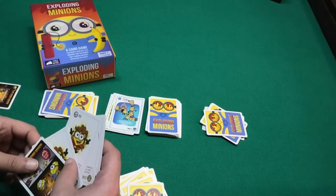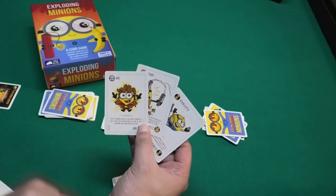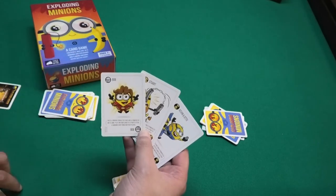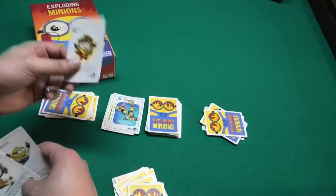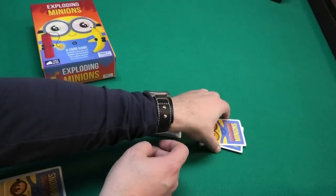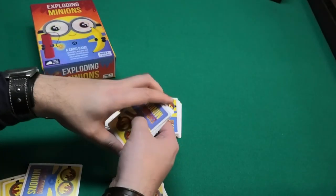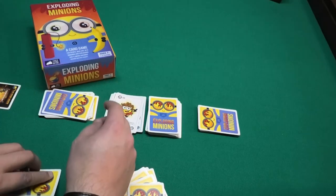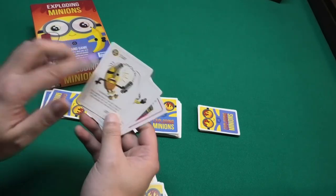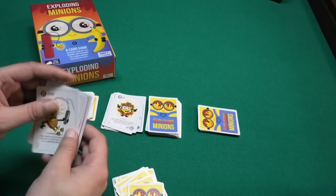There are also three normal minion cards with no special action: Bob, Steward, Kevin, and Otto. If you collect two of the same minion — say two Ottos — you can play them on the discard pile to steal a random card from a player of your choice. With two Stewards you can discard them and steal a random card from another player. Mostly you'll try to steal a diffuse card.